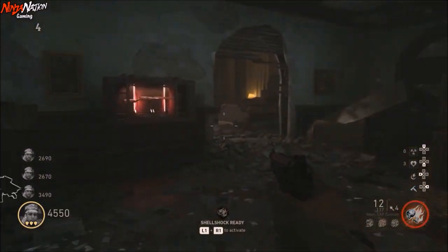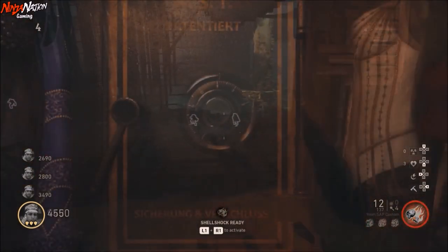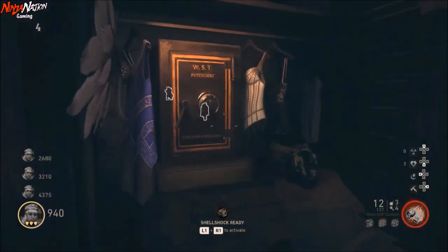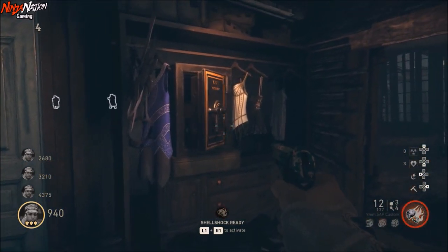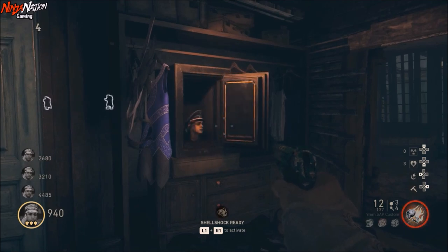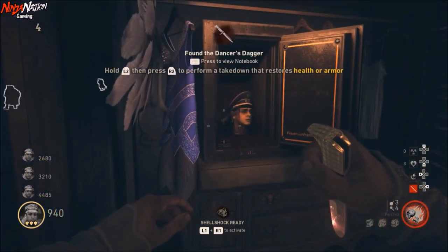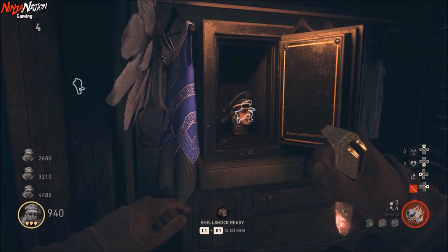Once you have your code, go to the safe in the apartment area and interact with it. Spin the dial right three times fully around and land on your first number. Then turn the dial left and land on your second number. Now turn the dial right and land on your third number. Then turn the dial left again and land on your last number. After you're finished, disengage from the safe and step away. If done correctly, the safe should automatically open and inside you will see a Nazi soldier's head with a dagger stuck in it. Pick up the dagger and place it in the slot next to where you placed the Nazi axe by the church.